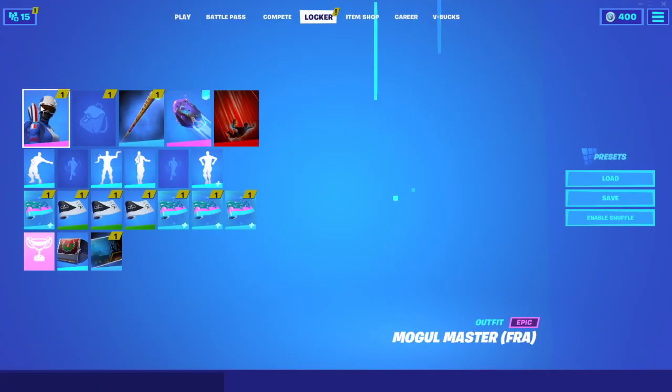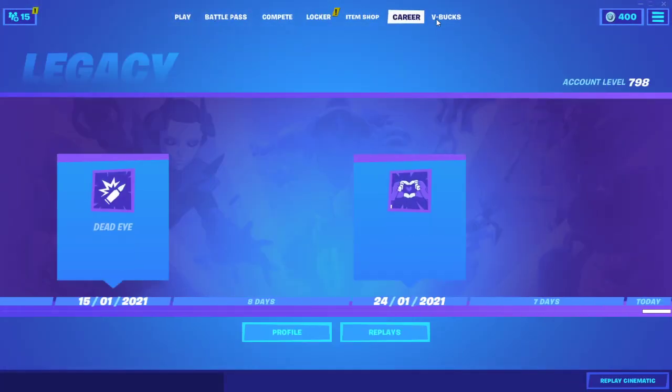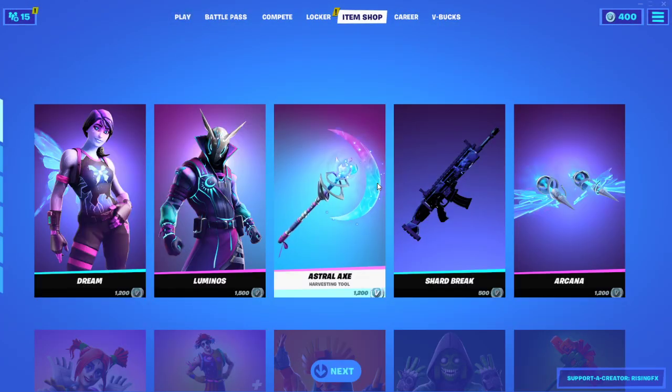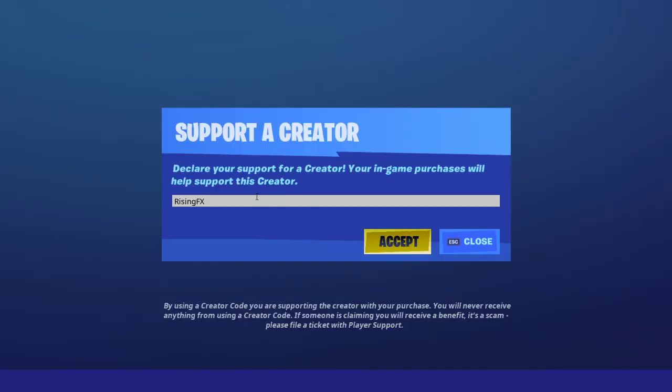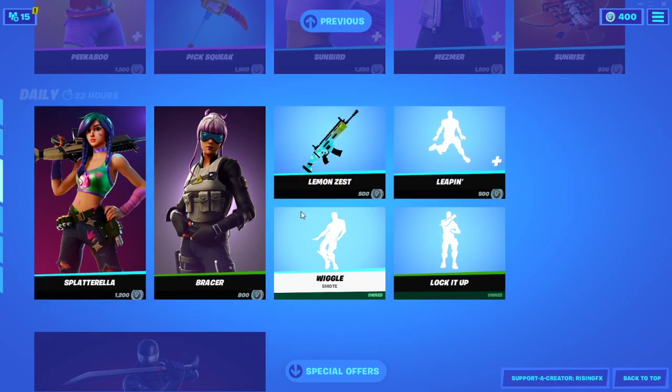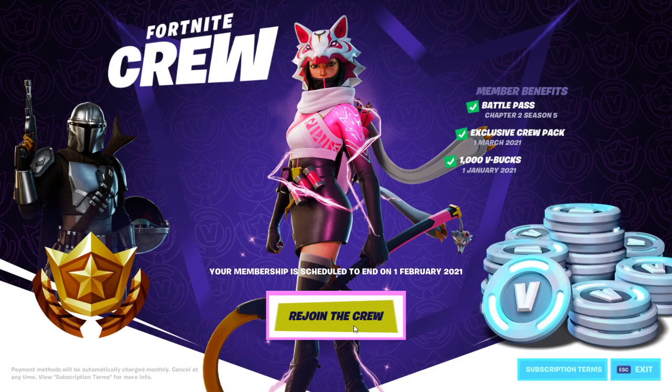Let's quickly put it on. If you guys are having glitches with it, basically you must make sure that when you go to the item shop you scroll all the way down. By the way guys, this item shop is insane — if you want to buy anything, use my code. I stream on Twitch every day.